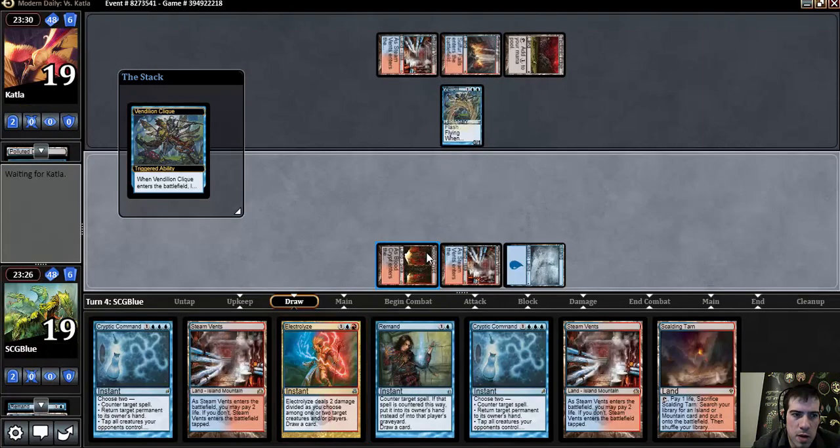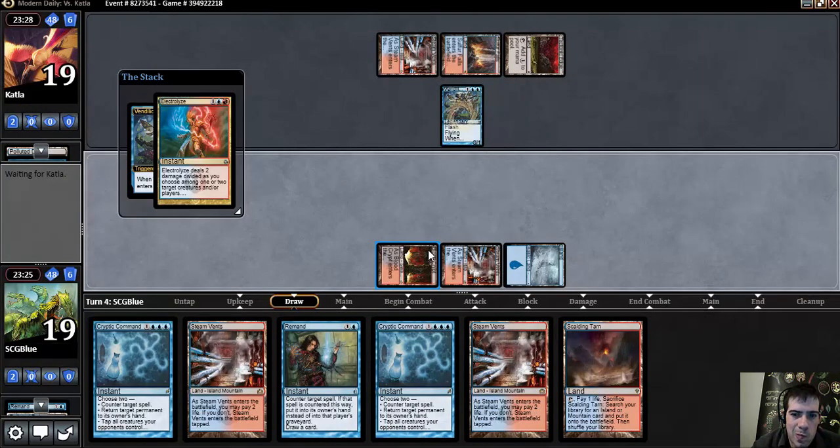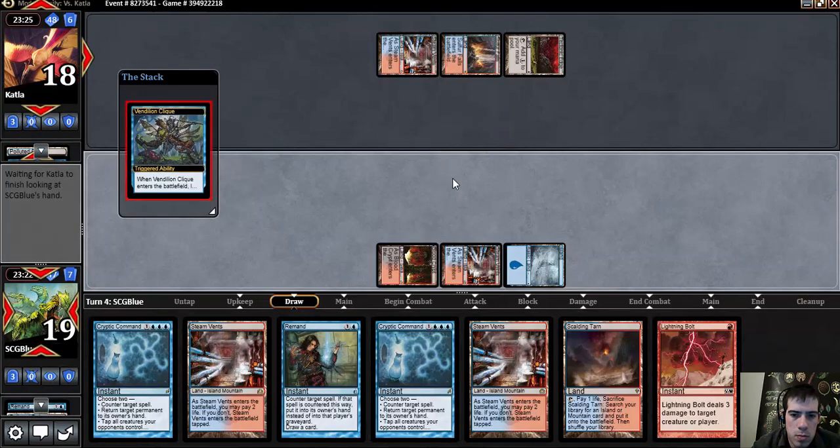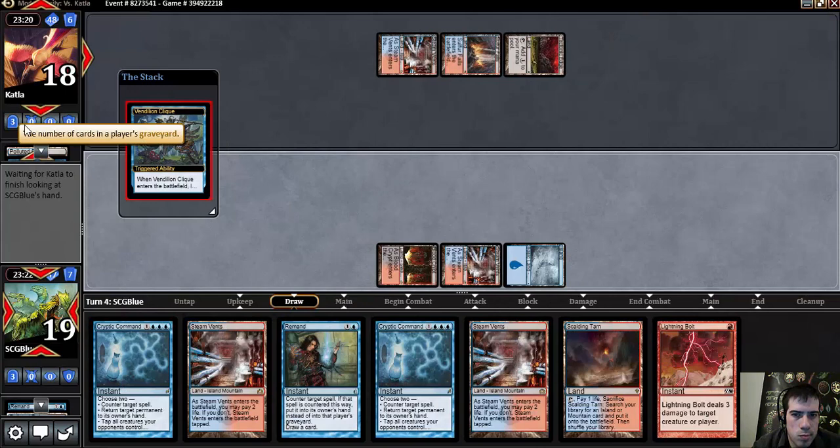That seems fine. I could use the Remand but I'm not going to get significantly better positioned against that click there. I think that four is not really a critical number for my opponent resolving anything from an empty board. Five I'd be a little more concerned that there's a Keranos on the way or something, but four... Opponent's best bet is to take a Cryptic Command here most likely.